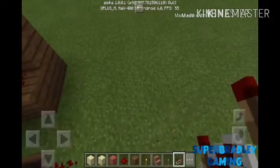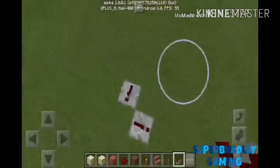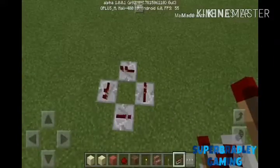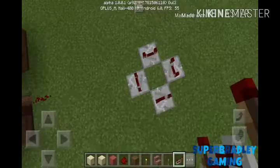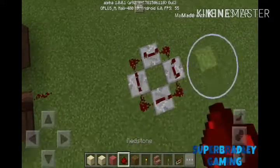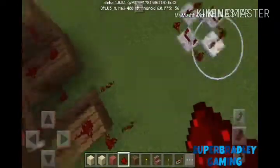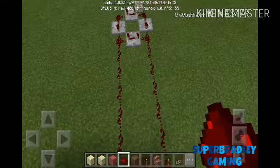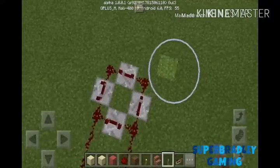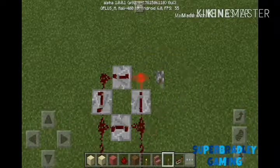Make a pattern like this. Then put it on the maximum delay. There — then connect it here. Now just put the lever like that, turn it on and turn it off. Just like that.